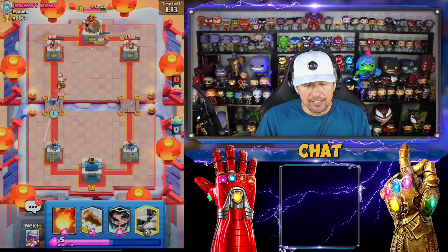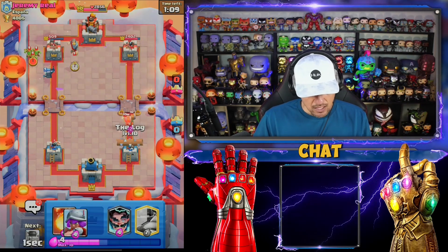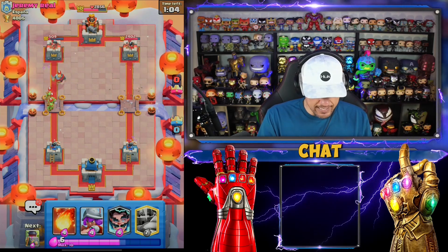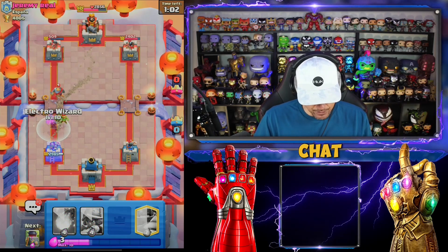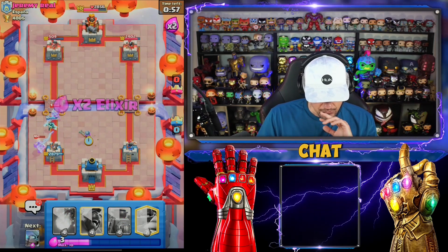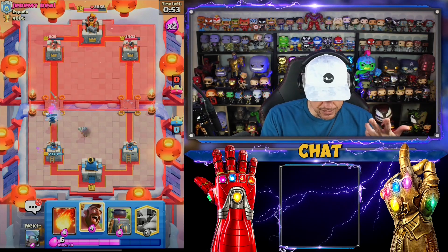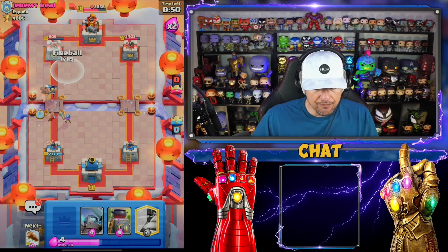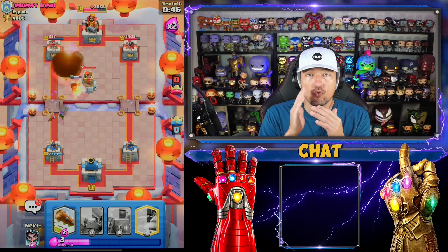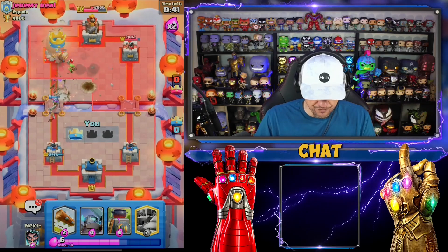He should try to get a knight to protect - he doesn't, so we're gonna log this back. Let's get this down and get a musketeer down. He's got his bomb tower again back in cycle so I'm going to go ahead and force it out. Let's get a fireball down - that was well played there by the musketeer. He threw the magic archer right into the fireball!